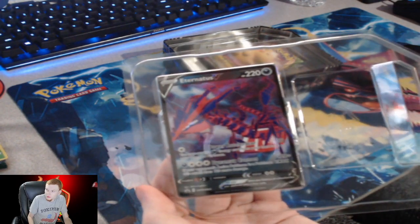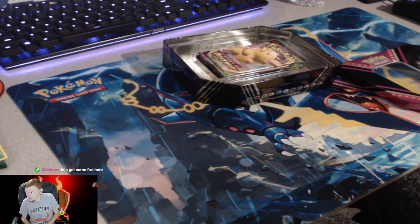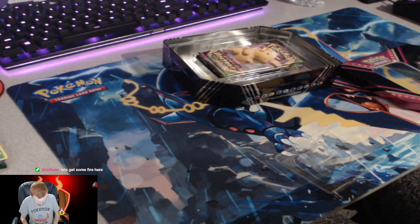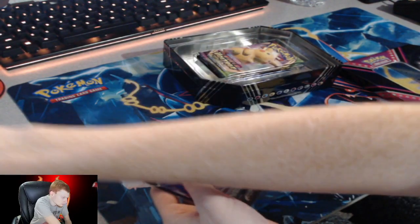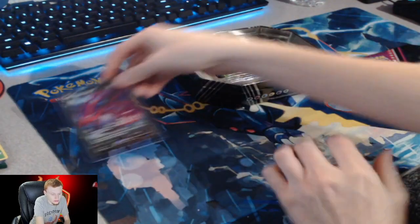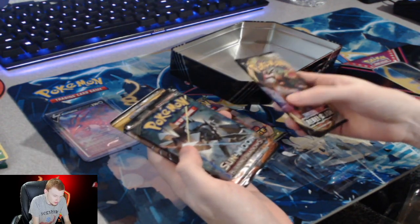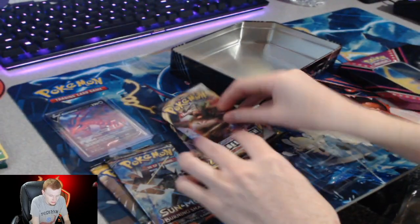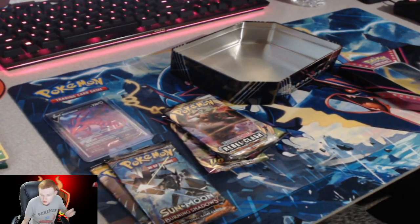I've never seen the small thin tins - it's usually like the tins I'm used to or the really big thick ones. That's the V card it comes with - that's pretty sweet. I'll get that sleeved up. I'm a fan of these promo cards. This was packed really well for the cards. So we got two Vivid Voltage, Rebels, Burning Shadows, and a Sun and Moon - those are some old packs. I don't get those a lot unless I find old tins. It's kind of nice to get them every once in a while.